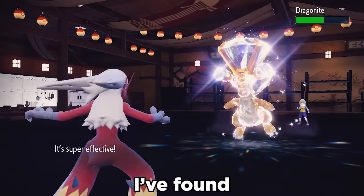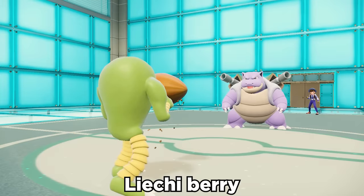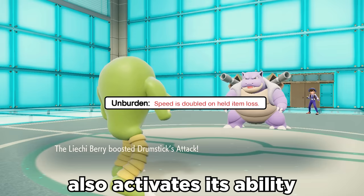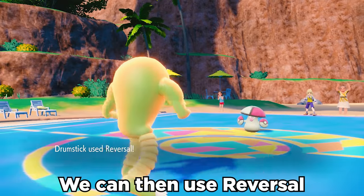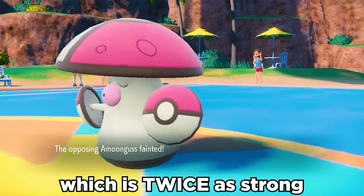Here's the best way I've found to use Upper Hand. Hitmonlee can use Endure, bringing it down to 1 HP. This then pops the Lychee Berry, which not only boosts our Attack by one stage, but also activates its ability Unburden, which now doubles its speed. We can then use Reversal, which becomes a 300 power move after STAB — twice as strong as Hyper Beam.